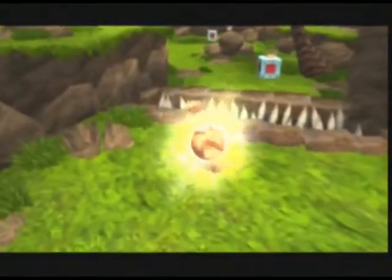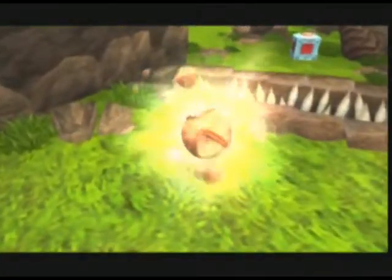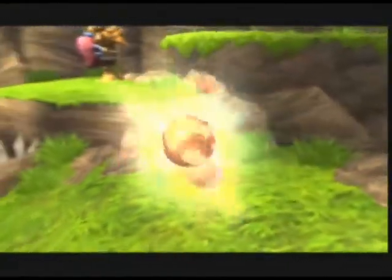This is a power cell! The most important precursor artifact you can find! You need to collect 20 of these so I can power the heat shield for your A-Grab Zoomer!